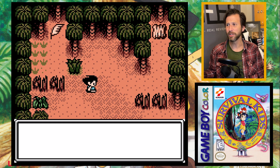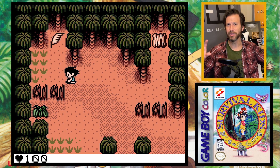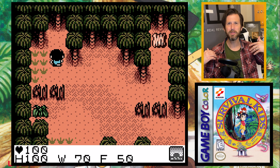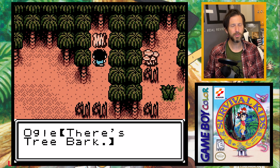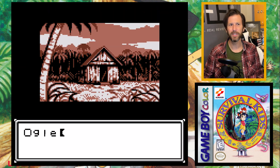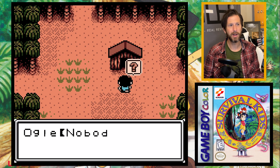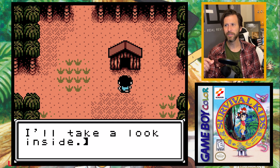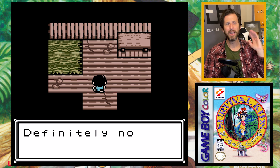As you continue exploring you collect lots of different items — sticks, grasses, mushrooms — and you don't really know the effects until you try them, sometimes with ill consequences. Eventually you come upon a little abandoned hut or village. No one lives there, so naturally I go in and make it my home base. I can rest there for the night, recover myself, and store things in a little chest.